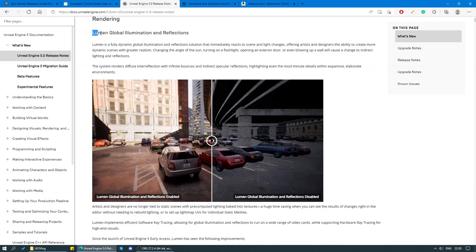We obviously haven't got time to go through every new feature, but we're going to go through the main ones. The first of which is Lumen — specifically Lumen Global Illumination and Reflections. What this is, is a new ray tracing lighting system which is supposed to mimic the way light works in the real world by bouncing off of objects, and it also gives us some nice reflections.